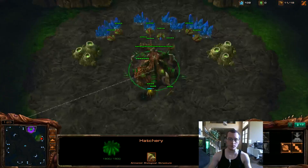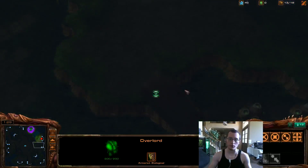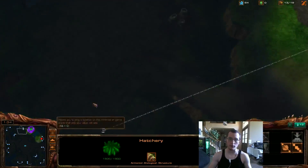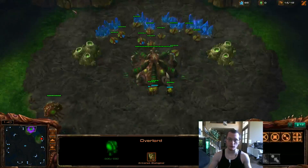Since it's close to air positions, it gives you the opportunity to 15 hatch pretty safely. You just have to come down here and make sure there are not two barracks first. And if you see one barracks, or if you see a refinery or whatever, you can go ahead and 15 hatch.